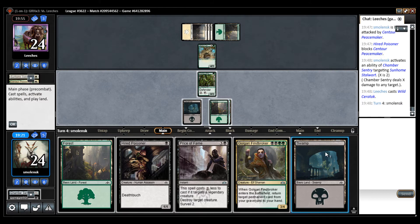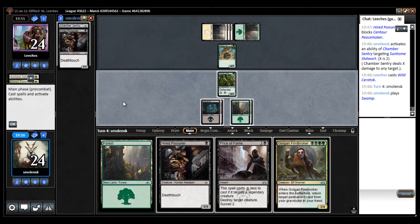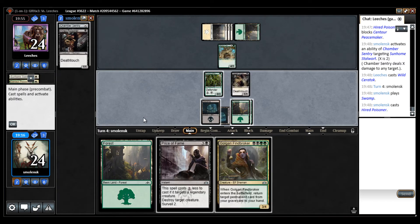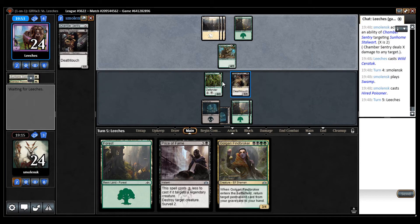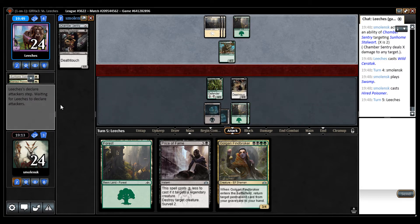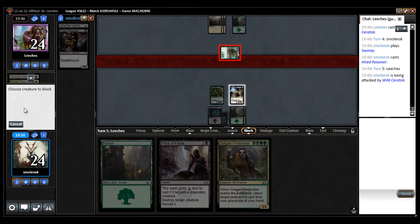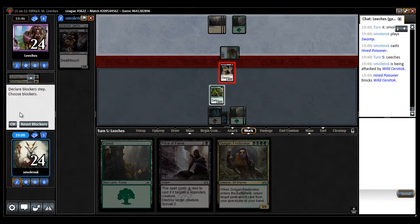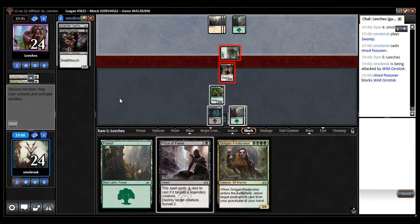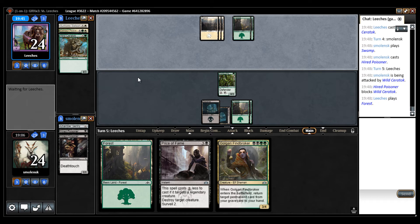I can just kill that with my Deathtoucher. I can then get back the other one. But I don't mind trading off here — I think my late game is better from what I saw. It's possible my opponent has some insane bomb that I can't beat. But I have some 2-for-1s in my deck, and I'm going to cast this card at end of turn I believe.